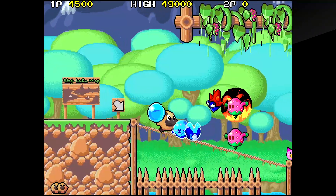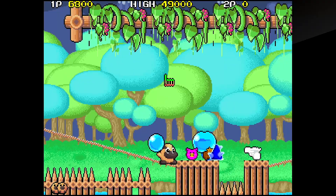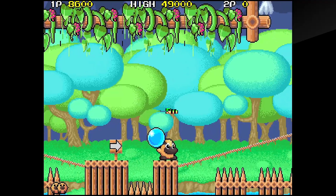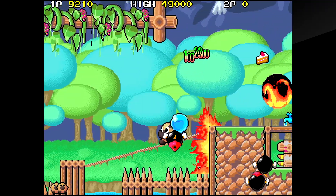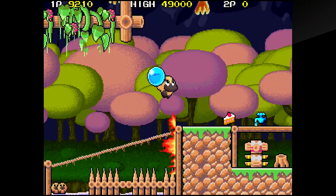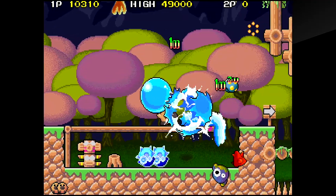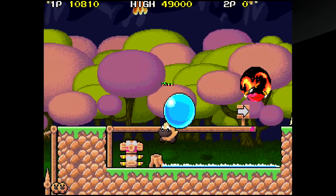Here's a fun little platformer: Liquid Kids is a bright and colorful game starring a hippopotamus named Hippopo who throws water bombs that'll freeze enemies in their tracks. While the heroes, locations, and gameplay may be different, Liquid Kids reminds me a little bit of Bubble Bobble. The way the water bombs work against not only the enemies but also the vehicles and level obstacles is unique, making this one of the most surprising games in this package.